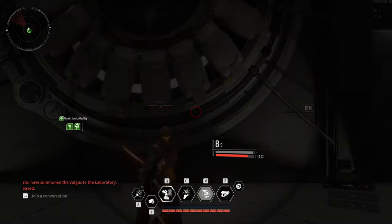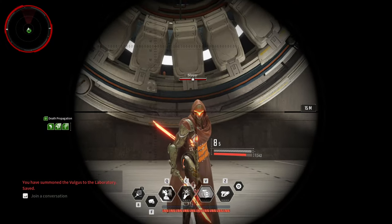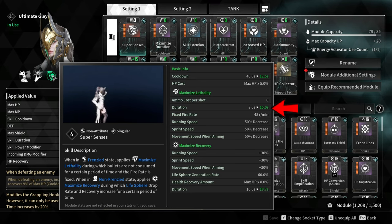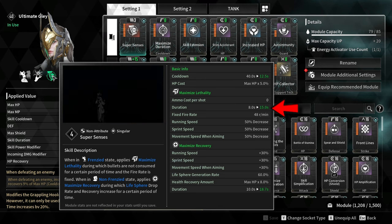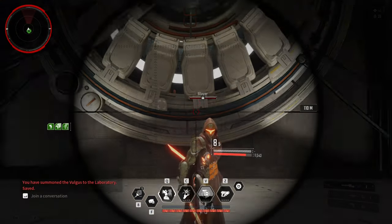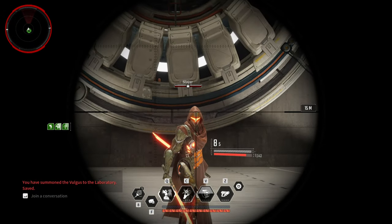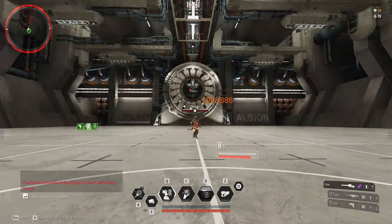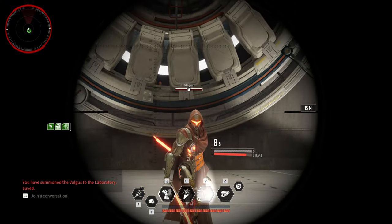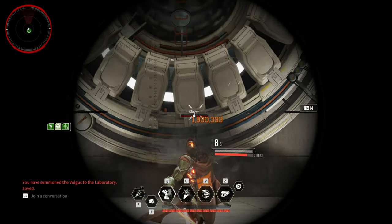If you are using a sniper rifle or a launcher then go for Super Senses. This transcendent module will increase the duration of Maximized Lethality from 8 seconds to 15 seconds, giving your sniper rifle or launcher infinite ammo every time you use Increased Sensory. These transcendent modules are not mandatory and are pretty expensive, so you have the option not to use them.